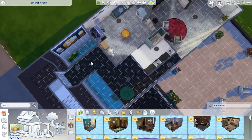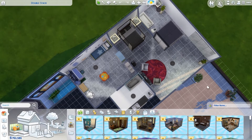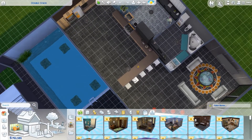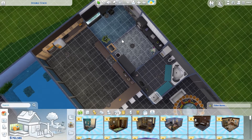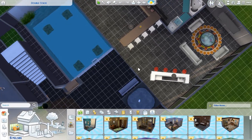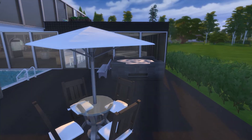Upstairs has views into the pool, and it has a kids room and a master room with a porch. Then there's a kitchen, living area, study, laundry area, bathroom, and like a little bar. Here we go.